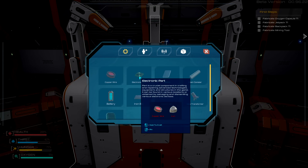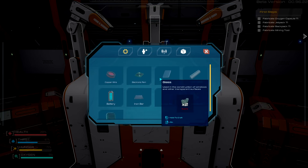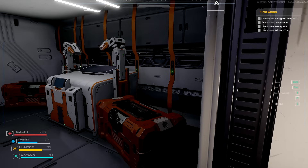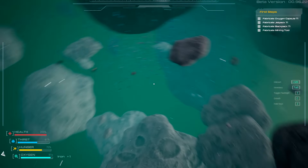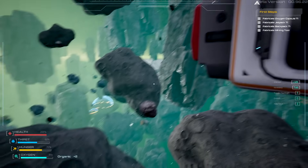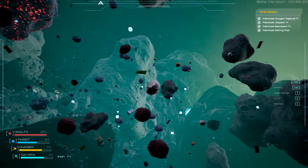We have some copper here and iron. We're going to need electronic parts here - copper wire and iron for electronic parts, which means you need to make this. So just a couple of things - I'm hoping they pull out chest now like they were hoping for the first time. It says 'fabricate oxygen capsule T1.' I think I'm gonna need to go out and grab some stuff. This ore is kind of out in the open here - we don't have any tools yet.